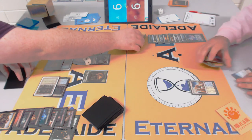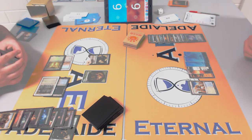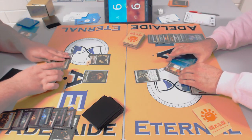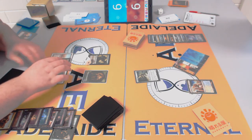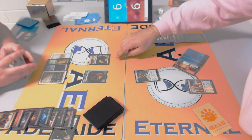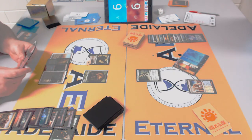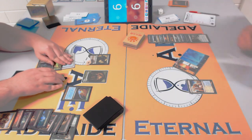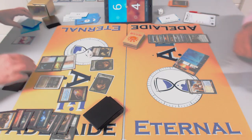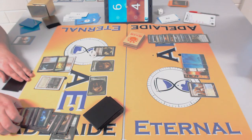Archangel Avacyn has four toughness so Jitte can't kill it, and Baneslayer is also safe from Jitte damage. Play Baneslayer or flash in Avacyn as a blocker — she's indestructible when she enters. The Wrath makes some sense since if you cast an angel first, the Wrath becomes dead in hand. But if you've got an angel in play it doesn't matter — you're winning. How do you beat two angels? James needs to connect with Sword-equipped creatures several times. That's what Rob feared.